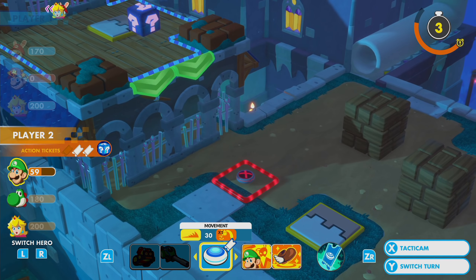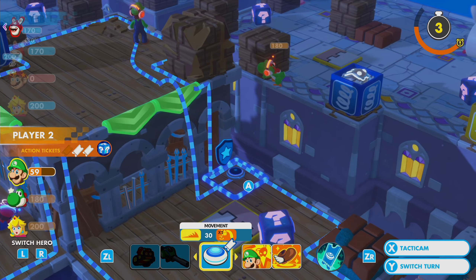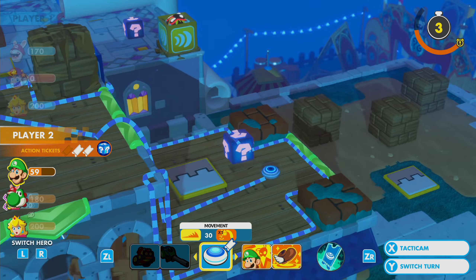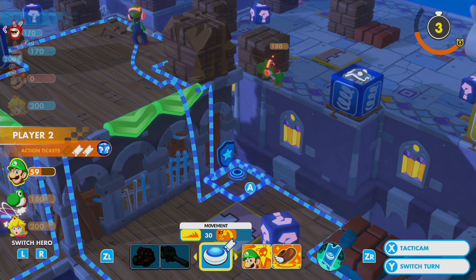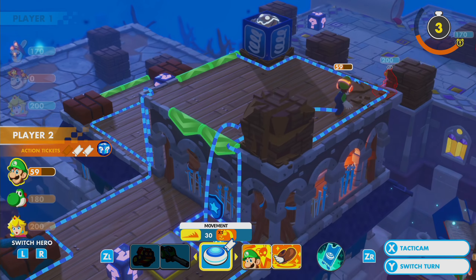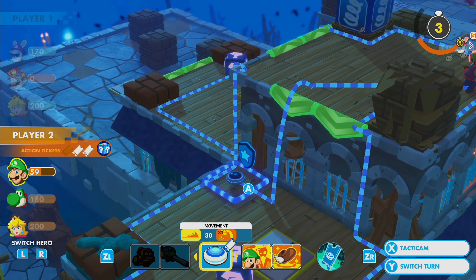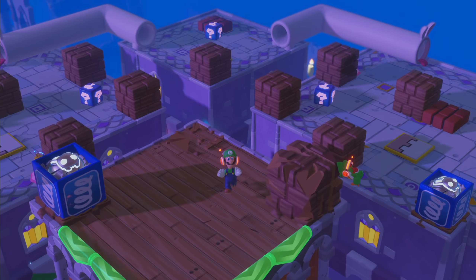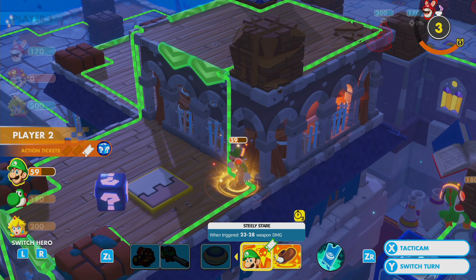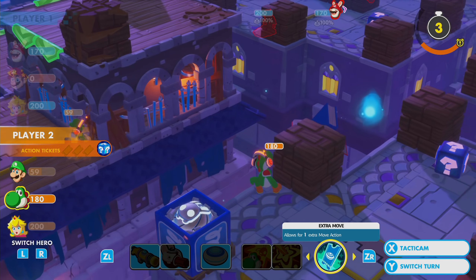Luigi is still in a bad spot because he's going to get murdered. What ticket do I get? Looks like you got an extra movement. So can I move and use it again? That was dumb of me. How do I - oh, I can only move this far? I don't want to go on that side. You can easily come up here and kill me. Do I sack Luigi? I don't really want to sack him.